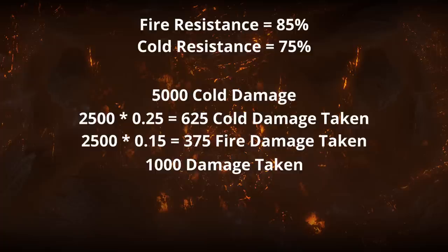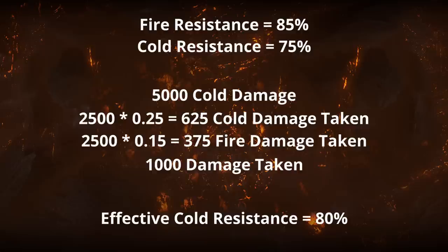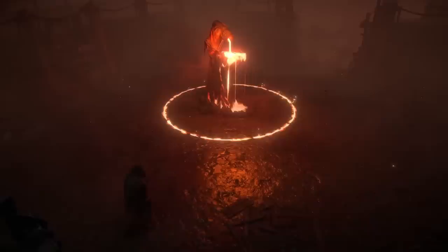Your effective resistance against cold or lightning damage becomes the mean value of the specific resistance and your fire resistance. In the example, the mean of 75% cold and 85% fire is 80%, so your effective resistance against cold damage is 80%. But it's not just about damage mitigation — shifting damage to a different type is also very important for several other aspects.